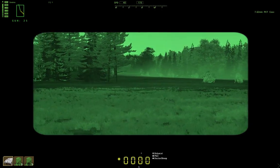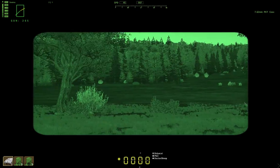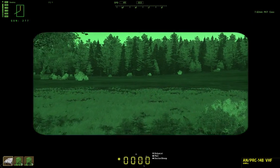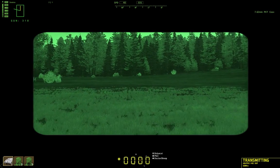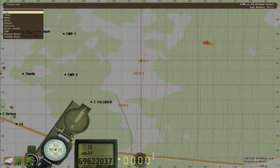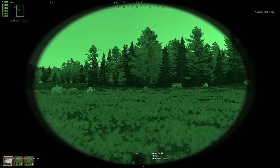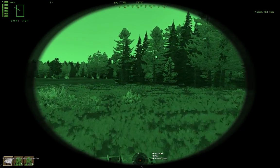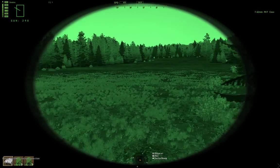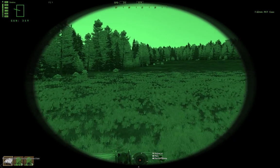Gunner, watch our back — about 1-6-0-ish. Actually, watch our front — it's cluttered back there. 2-2 and 2-3, scanning around this whole area — we don't know what's in here. Driver, half left. Going to the end of this clearing, straight east.